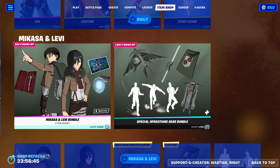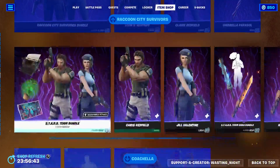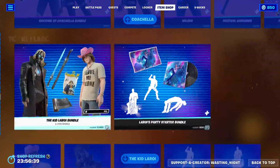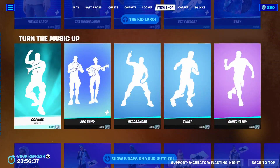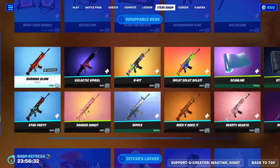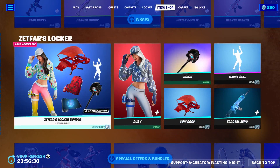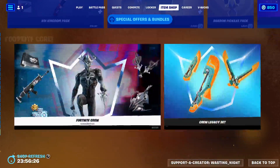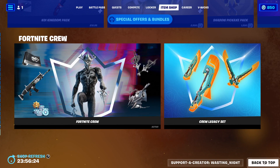Makassar and Levi are still here. Raccoon City Survivors are still here. Starz Team is still here. All the Coachella stuff is also still here. Little Kid Leroy — turn the music up. Show wraps on your outfits, wrappable gear, wraps. Zetphar's Locker, Specials and Bundles — quite a variety. Fortnite Crew and Battle Pass if you don't already have it.